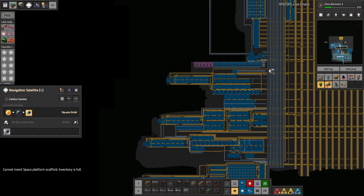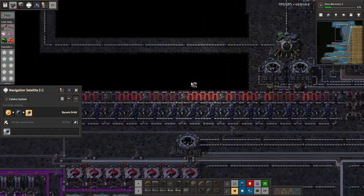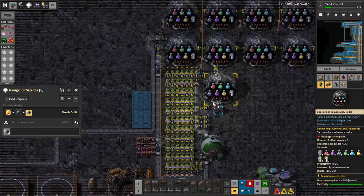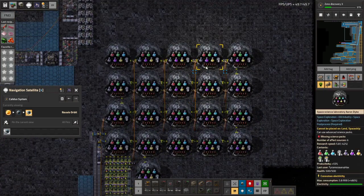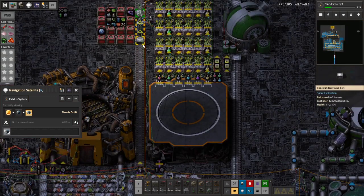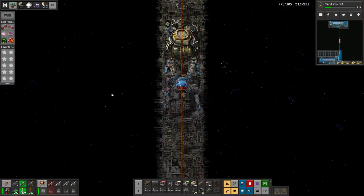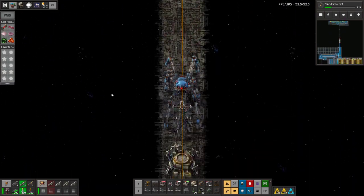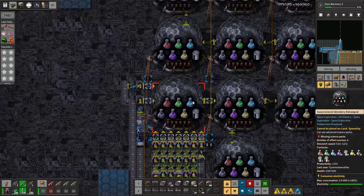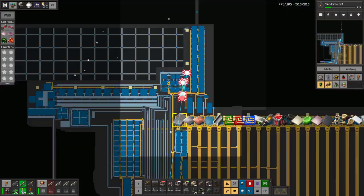Down we go. And I believe this — yep — is where our first science comes from. We're going to need room. I could set it up the way I did before where we launch multiple types of science in one rocket, but frankly it's going to be way easier if we just do six different rockets. Just to get things started we could do all six types of science — and that's why this one has stopped now. We'll tidy up and get rid of all this in a while.